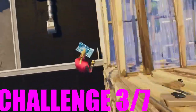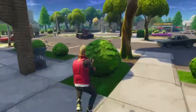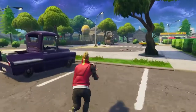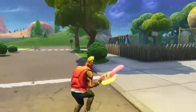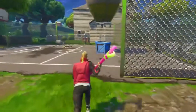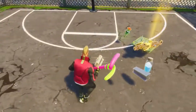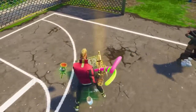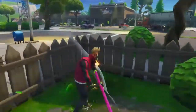Moving on to challenge three, which is eliminate opponents in Haunted Hills — you need to eliminate a total of five opponents. Haunted Hills is a small place on the map so getting five kills there is going to be a little hard. I recommend solos, honestly. In duos or squads or 50v50 you may get a knock but not the full elimination. So I recommend solos for that — a total of five, and you may not get them all at once, so just keep landing there over and over.